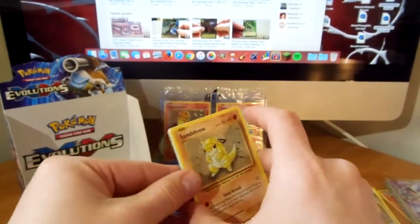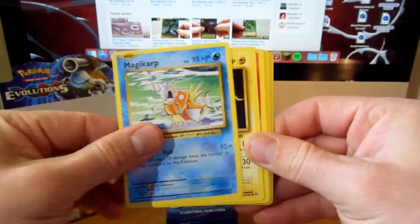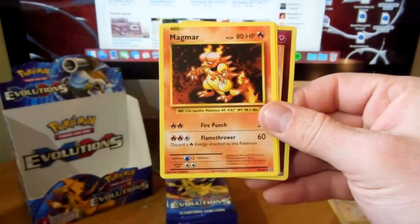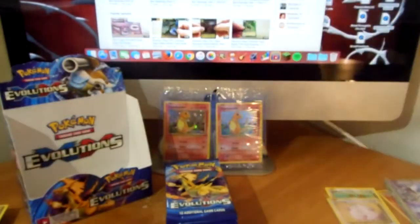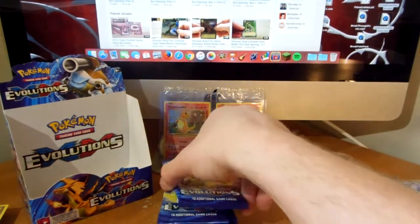There's a sandshrew, ghastly, magikarp, electrobuzz, vulpix, energy retrieval, magmar, slowbro spirit link, reverse rare clefairy, and a farfetched - I don't think I have this one either, so very nice pull there with that reverse clefairy.